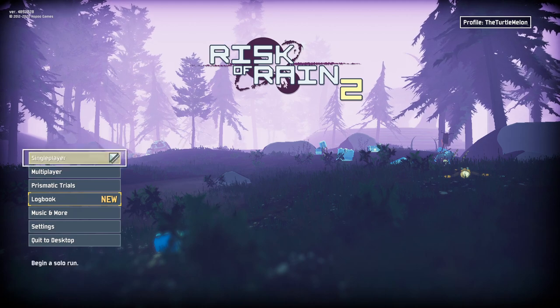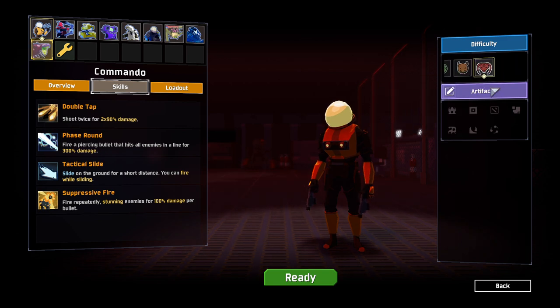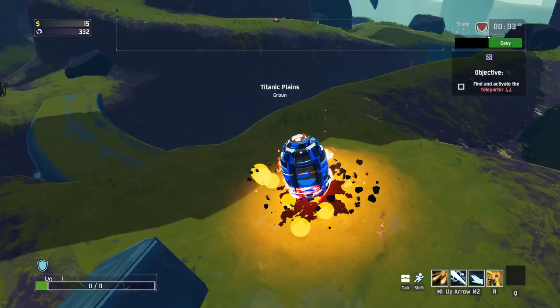Hello everybody and welcome to Roguelike Roulette. We are back again playing Risk of Rain 2 and we're going to do something a little special today. We're going to play as good old Commando. We're going on Monsoon and putting on just the one artifact - Artifact of Glass. We haven't done Artifact of Glass in a little while; I think the first one we did was with the Hunter.